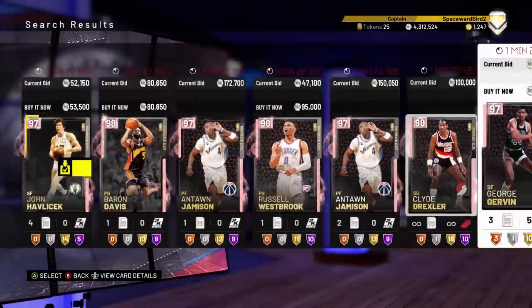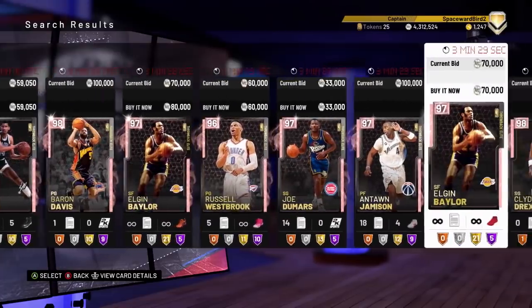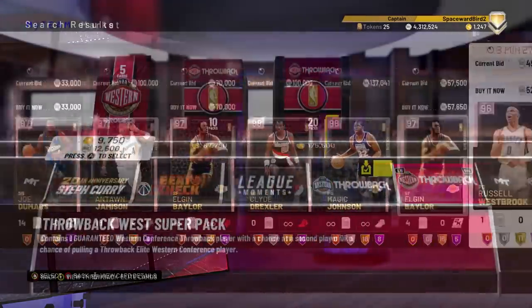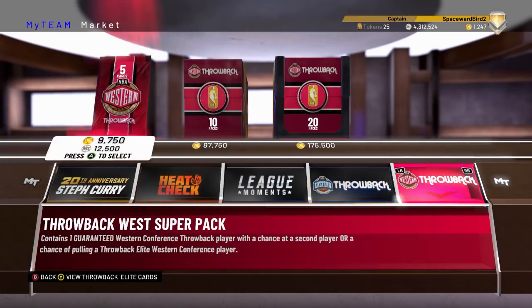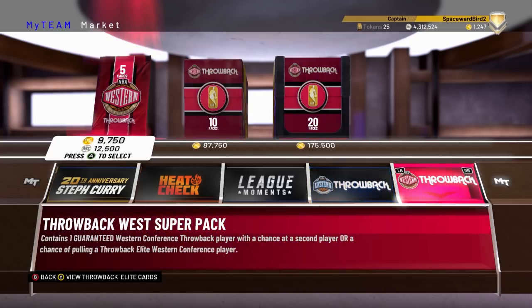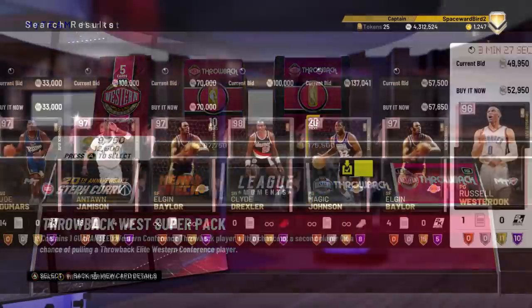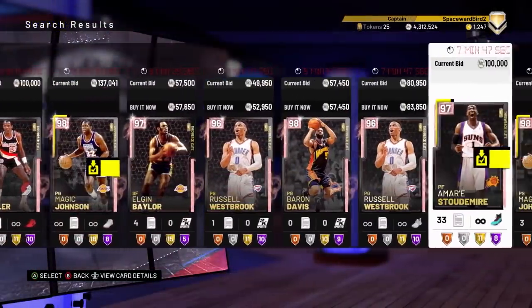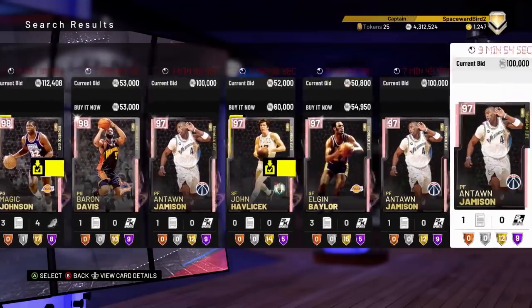Right now, check out the current auction house. Since Monday, the auction house has been fantastic on both PS4 and Xbox One. That's thanks to the release of these new throwback super packs, and these packs have killed the value of throwback elite cards in the auction house. But what it's also done is gotten more people to spend money on the game, buying packs and then throwing their cards away in the auction house. And that's where we, the sniping community, come in. We find the cards that have value and demand and then help the community reprice them for what they're actually worth.